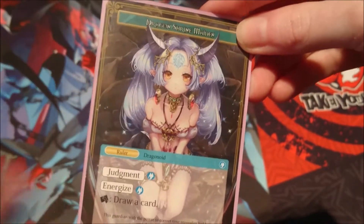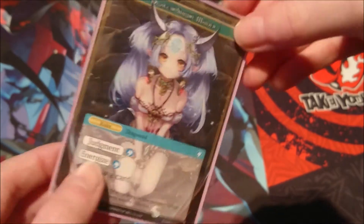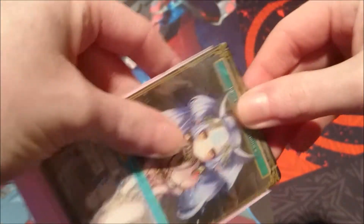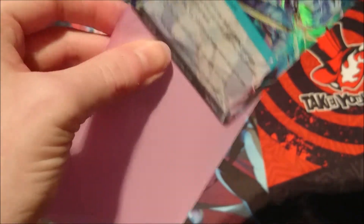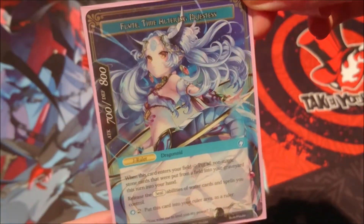Obviously on the ruler side she's the Dragon Shrine Maiden. Her judgement is one blue, her energizer is one blue and we can tap her and draw a card. It combos well with her Water Dragon that lets the colourstone into her, so you can just tap her for drawing cards. When she flips over she's Flute Time Altering Priestess, she's a 700-800.